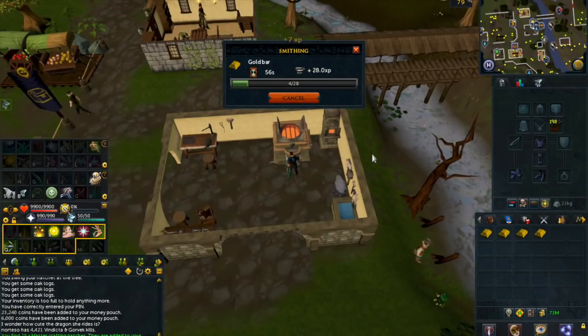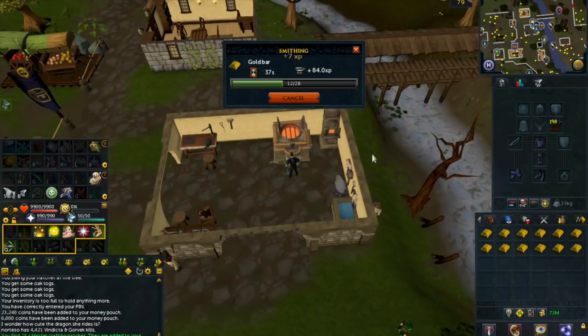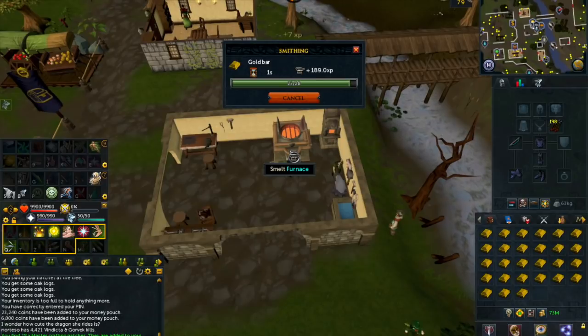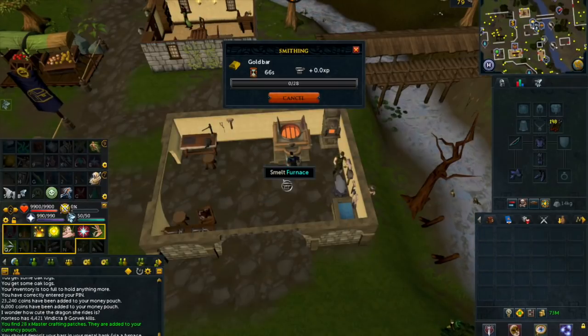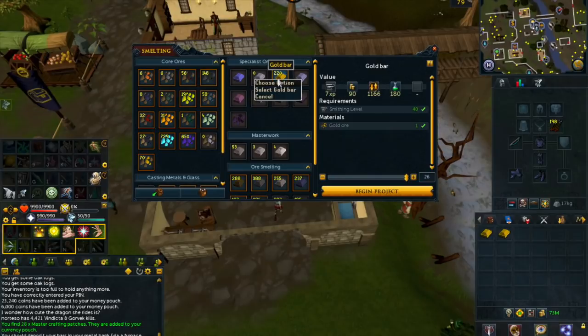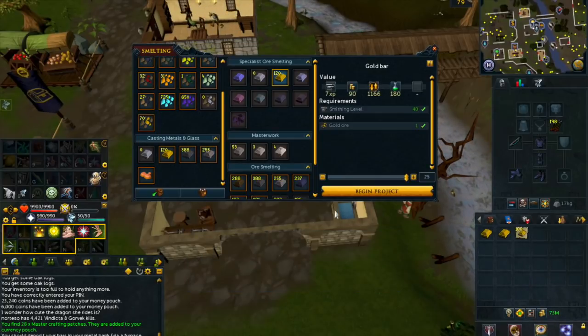Once you start smelting the gold bars, you have about 66 seconds before you have to redo this again — that's your AFK window. You'll be making around 1 mil per hour while having that AFK time. When you finish a full inventory of gold bars, just right-click the furnace and deposit all into the metal bank. Then you can start smelting again without going back and forth to a regular bank. To withdraw the gold bars, just scroll down on the left and withdraw all or withdraw a set amount, then sell them on the Grand Exchange for profit.